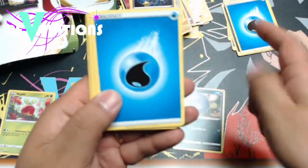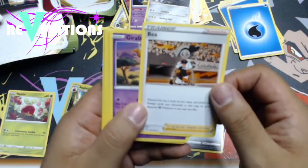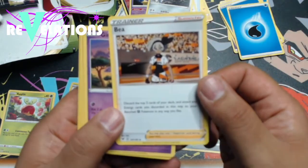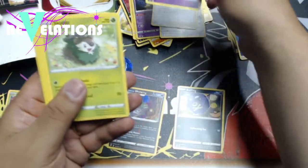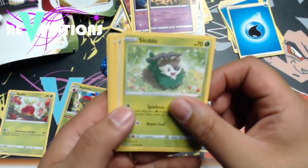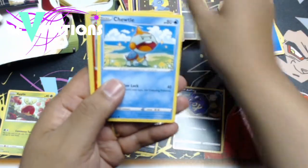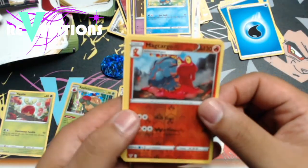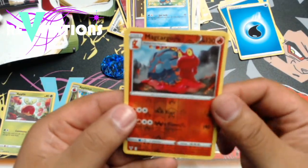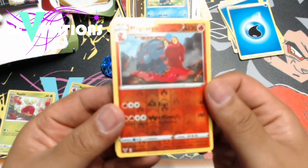All right. Water Energy — we just got that. Excadrill. B is a trainer card — I'm always a fan of the trainer cards, I don't know why. Girafferig — I had a hard time saying that one. Skiddo, oh that's cute. Another Eevee. Trubbish. A Choodle. Magcargo — so this one is a Reverse Holo. Magcargo.